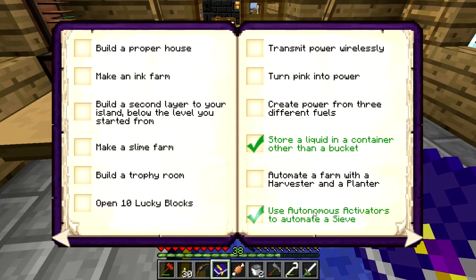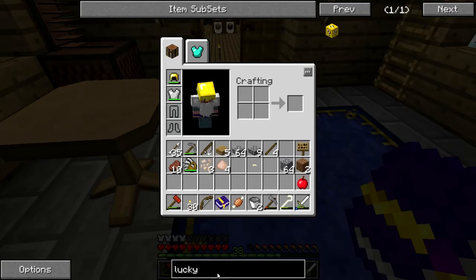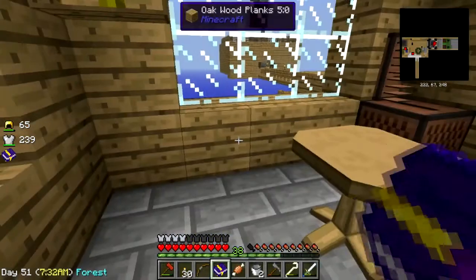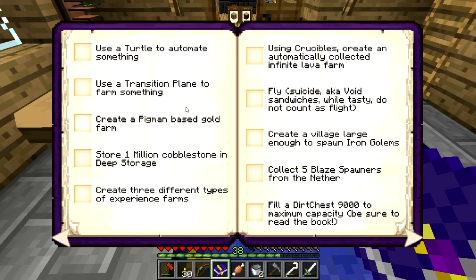Build a proper house — I'm still working on that so I'm not going to check that off. Make a slime farm — that will take a large wide open space. A trophy room, ten lucky blocks. There's a way to craft lucky blocks — a dropper and eight gold, cobble and a redstone. I've had pretty good luck with lucky blocks, but I'm going to have to make a dedicated lucky block platform because sometimes bad things happen and I don't want that near my house.